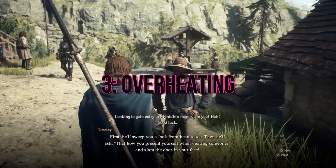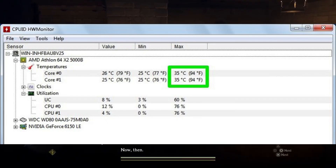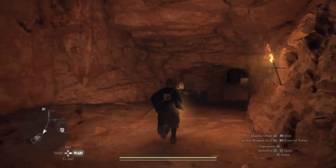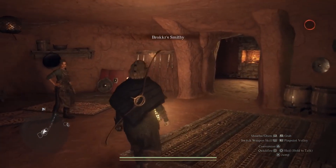Check for overheating. Overheating can be a performance killer. Make sure your computer stays cool by cleaning out dust from fans and heat sinks. Consider additional cooling solutions if necessary. Monitoring your system's temperature during gameplay can help prevent overheating-related issues.